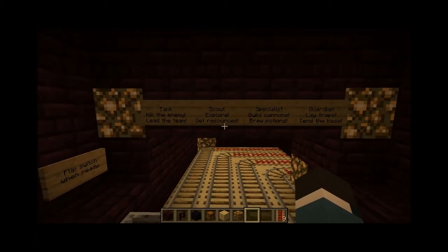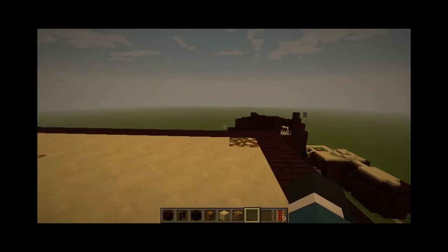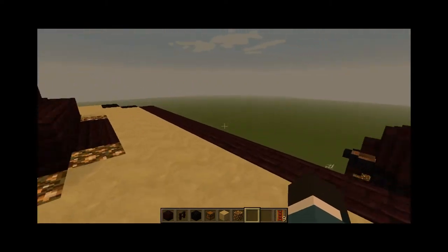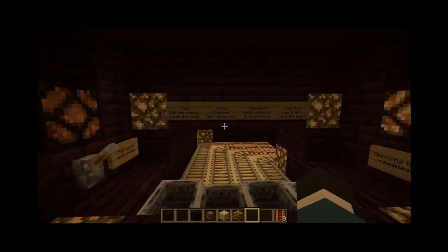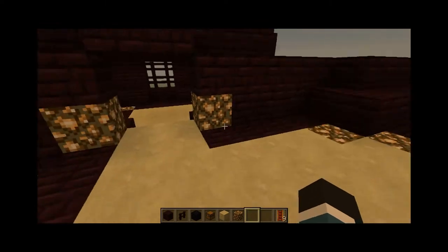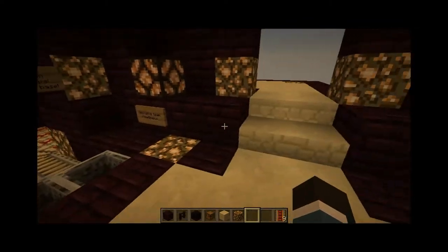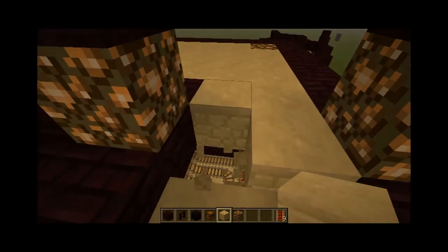This is Scout. Scout is kind of the guy that's supposed to go explore the map once there's a map — as you can see, there isn't much right now. I need to use MCEdit eventually, but I'm waiting for a version supported in 1.2.4. I made most of this in 1.2.3; 1.2.4's additions are as of today, so I haven't actually upgraded the sandstone yet.